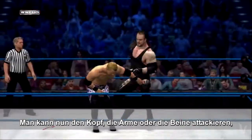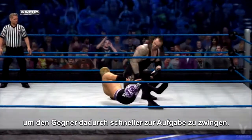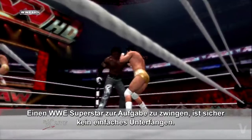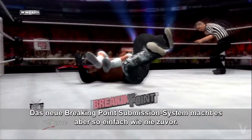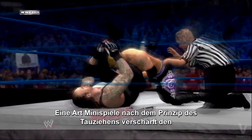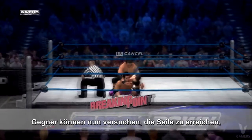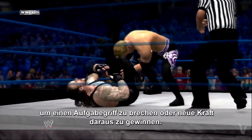You can now target the head, arms, or legs of your opponent, making it much easier to force your opponent to submit. A brand new breaking point submission system puts you in position to do just that. The new tug of war style mini-game puts you and your opponent in a competitive battle for victory, where opponents can try crawling to the ropes for a rope break or attempt to power out.